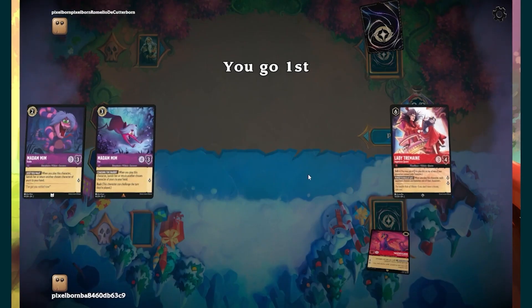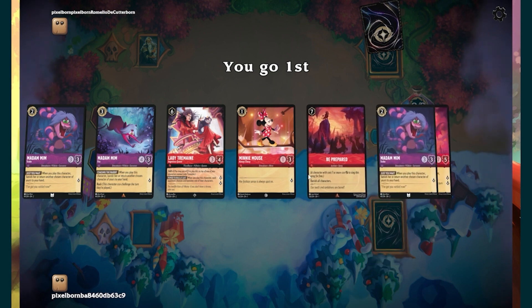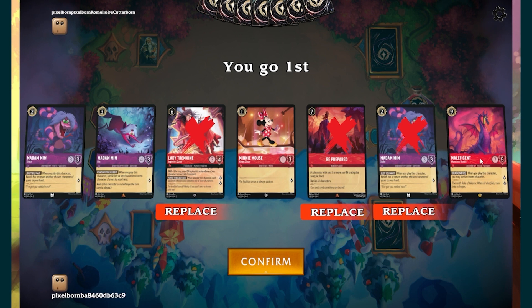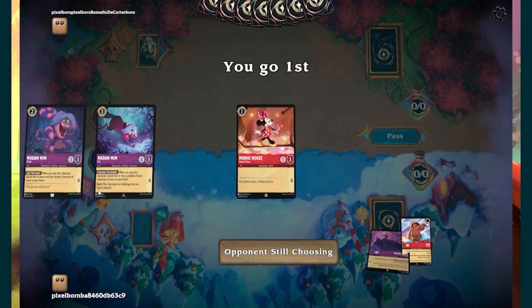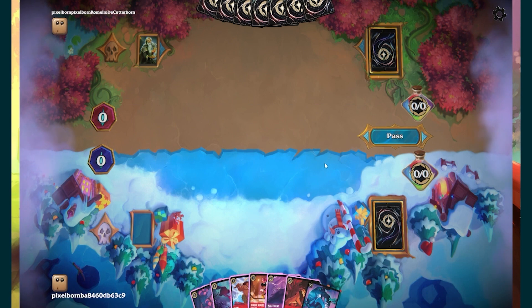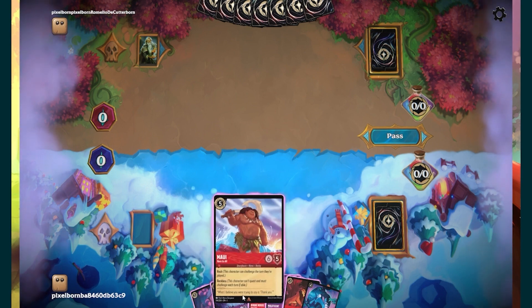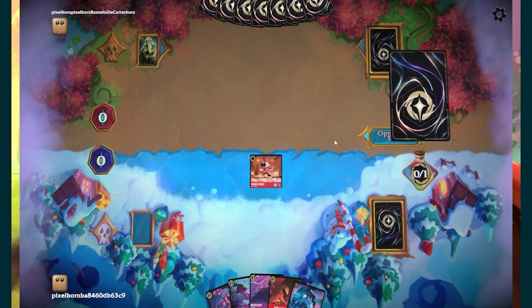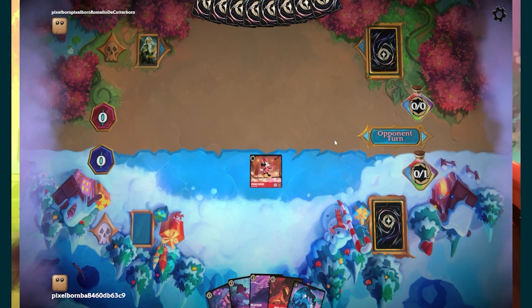Here we are for game number one, we are going first — that's a pretty good looking hand. We don't need Lady Tremaine, we don't need Madame Hemsnake, and we prepared another hand. We can keep mini Madame Hemsnake and Madame Hemsnake. That gives us a really good starting hand. I think we're going to put Maui away because we don't need him right now. We'll put on Minnie Mouse and pass to see what our opponent is playing.